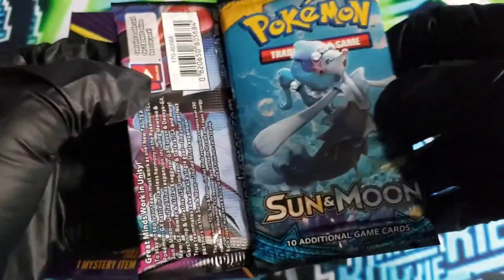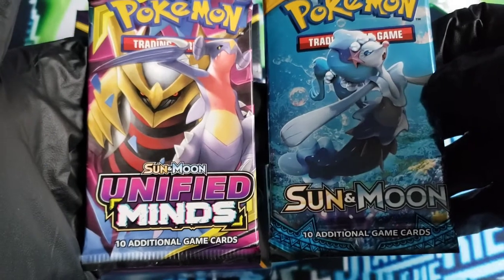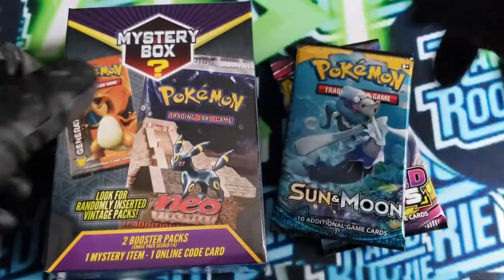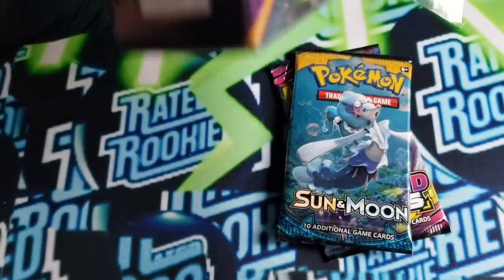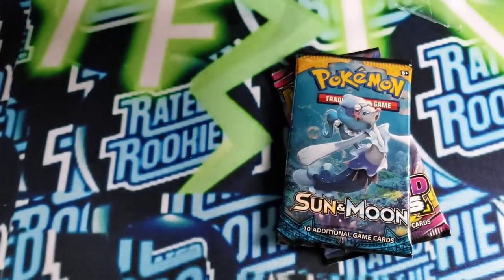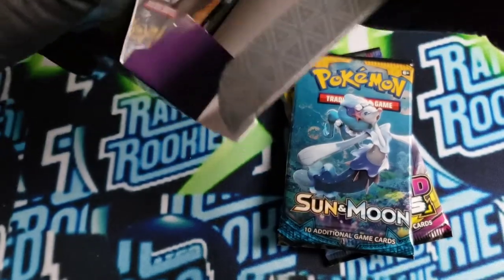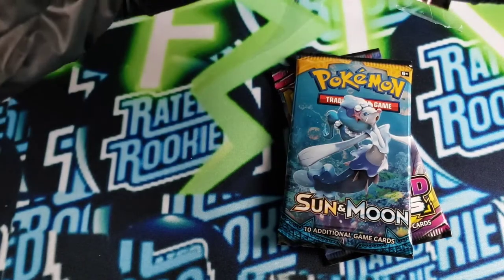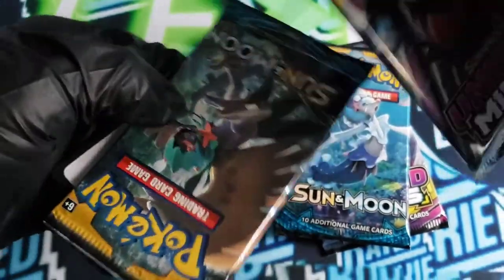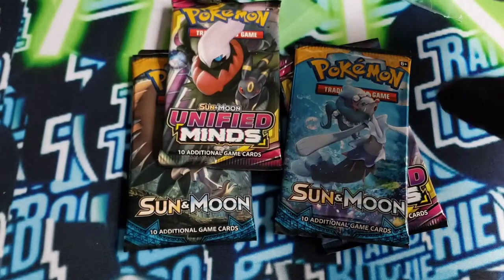Alright, so we are getting a coin, like I said. We're getting a Sun and Moon pack and a Unified Minds Sun and Moon pack. Not really impressed with that. Let's try box number two - hopefully we can hit one of the chase packs. And it looks like we didn't get a chase again. Unified Minds, Unified Minds, and another Sun and Moon. So we did not get one of the chase packs.